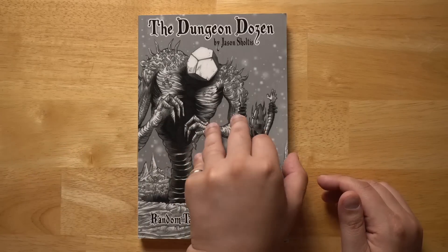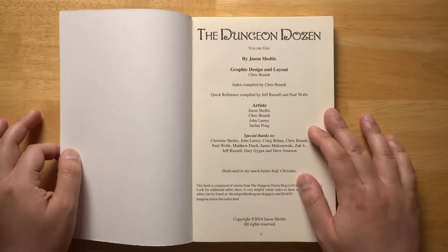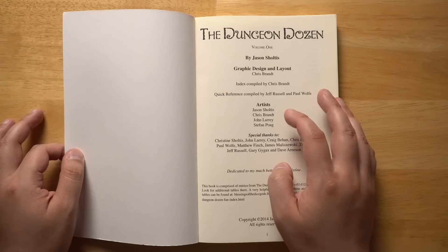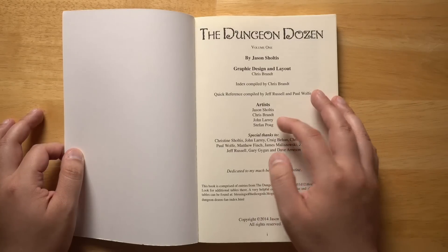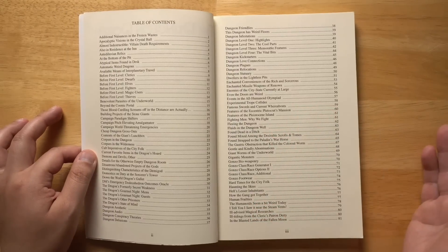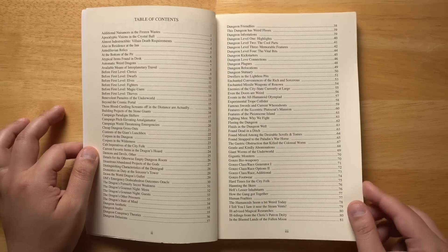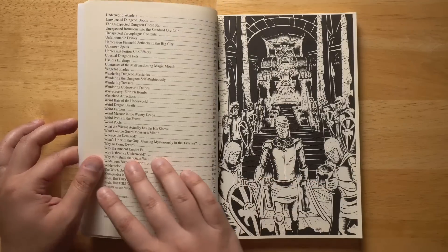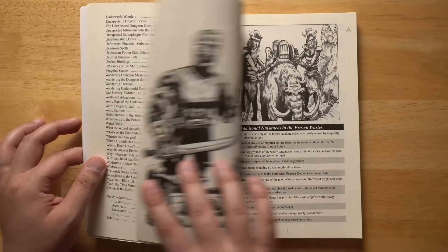Let's dig in and see what we get inside the Dungeon Dozen. All of the art is done by Jason Schultes, Chris Branch, John Larry, and Stefan Poag, whose art is frequently seen around the OSR. We have our table of contents — they're all just in alphabetical order. There are between one and two random tables on every page, and this goes on for about 200 pages. The art is also just really fun.